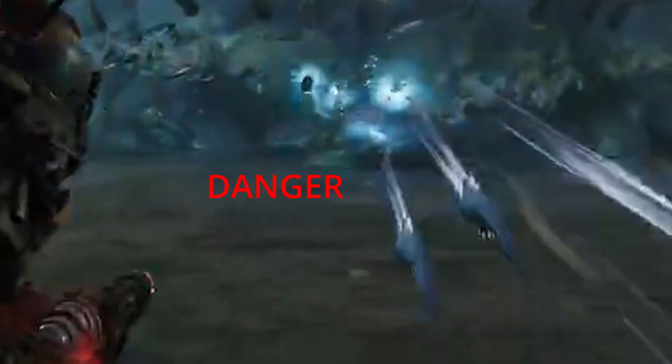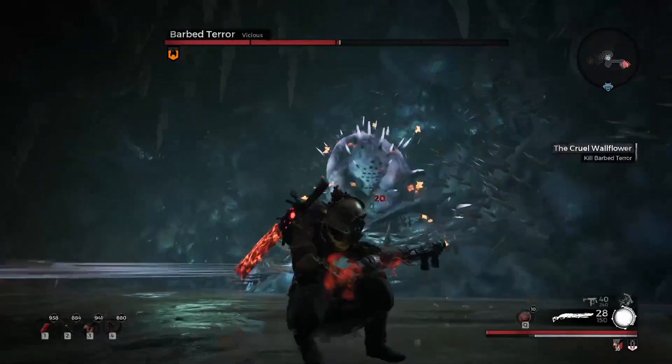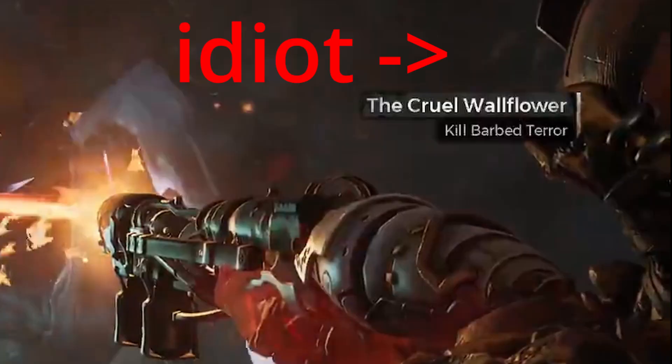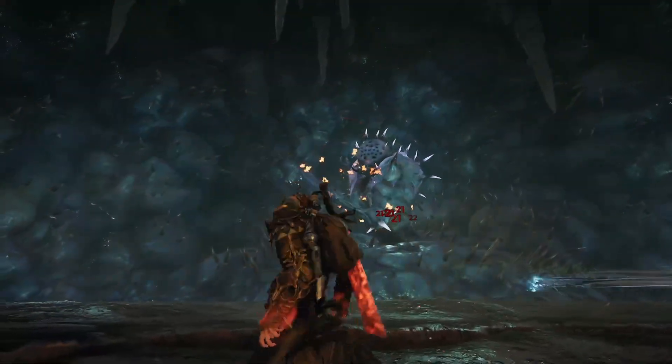When you get to the edge of the wave where the spikes are being fired, roll over it with your iframes and bingo. You're on the other side and can safely resume attacking. Don't wait until the last second to do this. The longer you wait, the more likely you are to get screwed by timing and are forced to take damage.